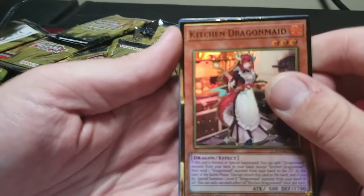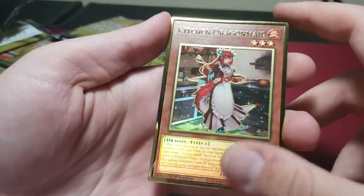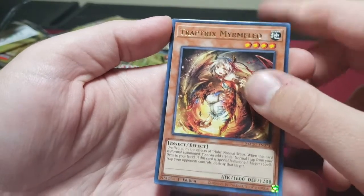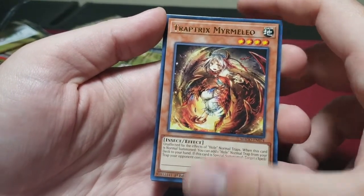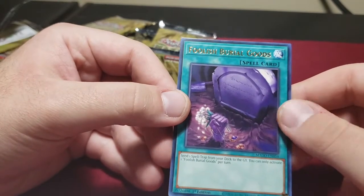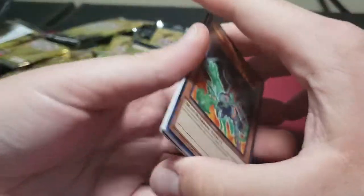Kitchen Dragon Maid — these were hitting a hundred dollars and then slowly going down, and when they announced the reprint everyone got rid of them. I guess the deck's not that great but I wouldn't mind trying it — probably try it out online before picking up the rest. Trap Trick Murmur Mellow — probably one of the best trap tricks. Foolish Burial Goods — this card is pretty good right now, you can play it in the Virtual World deck. Then again I took them out of my Virtual World deck — I don't think it's necessary.